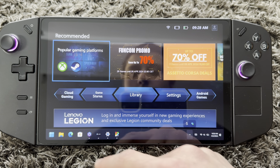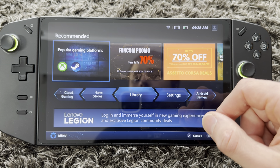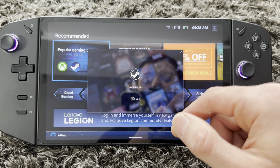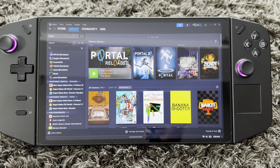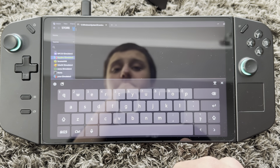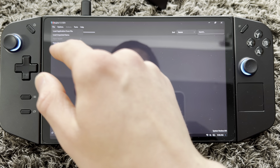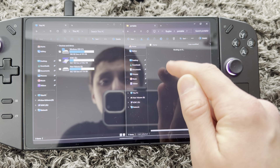Now go into Steam and launch it. It looked like it installed all the ROMs right away. Go to Library and yes — all your files are there. Basically what you're going to do is launch the emulator. Press Play.